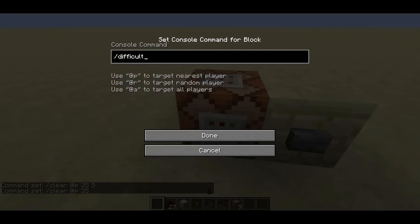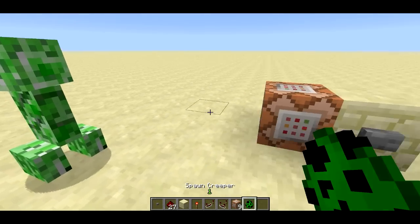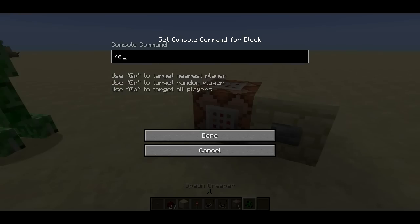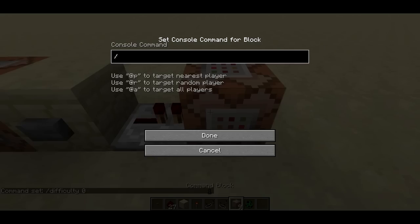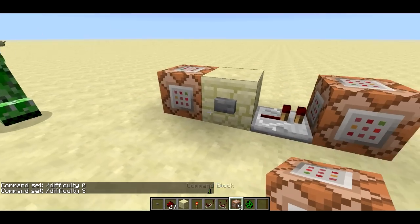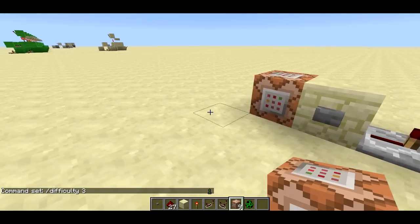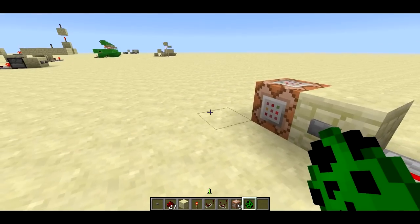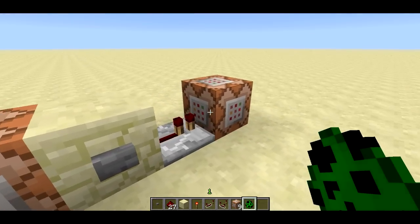You can use slash difficulty. Difficulty changes the difficulty level: 0 is peaceful, 1 is easy, 2 is medium, 3 is hard. So if I spawn a creeper and change to difficulty 0, then put a repeater and another command block with slash difficulty 3, the first will change to peaceful — getting rid of the creeper — and then change back to hard. You can use this to make all hostile mobs disappear and then set the difficulty back up. It's basically a way to butcher all the mobs.